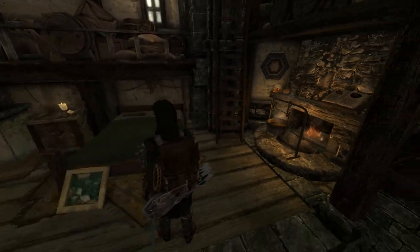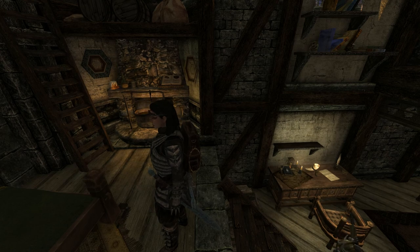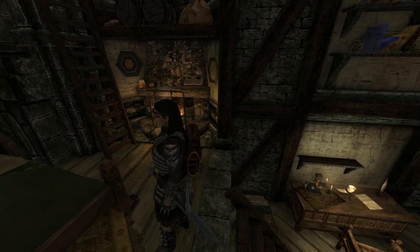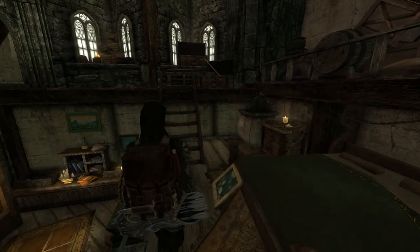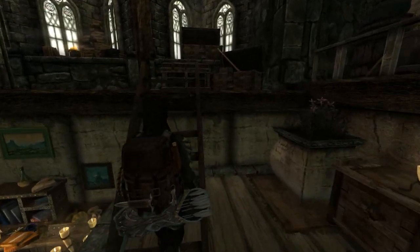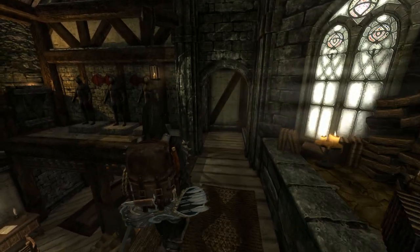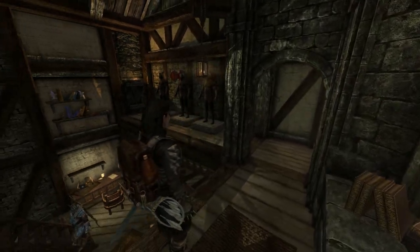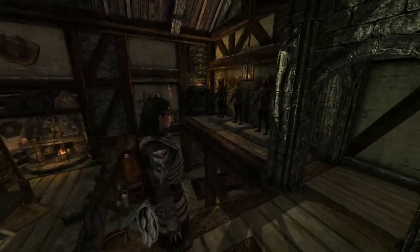We come upstairs into the bedroom. You've got a cooking pot in your bedroom — I don't know why you'd have it in the bedroom, but you do. Sadly there's no oven here, which is a real shame, as I mentioned before if you want to make garlic bread for curing vampirism. There's a fair amount of chests to store your items in, and at the end there are three mannequins and some weapon plaques.